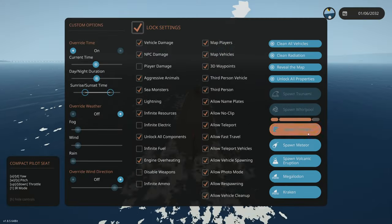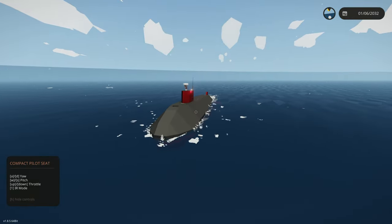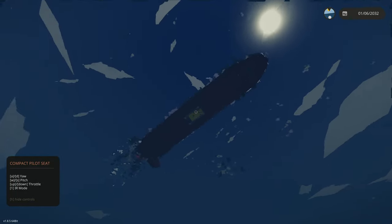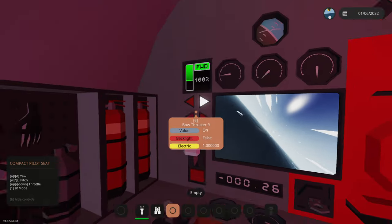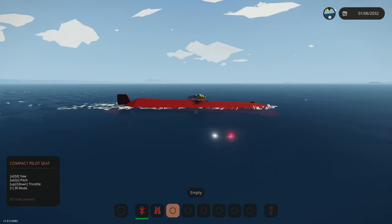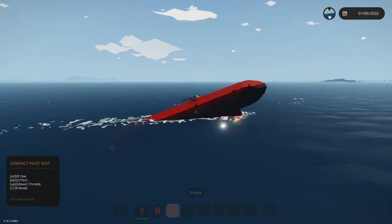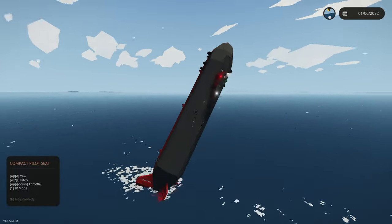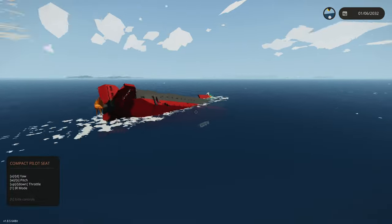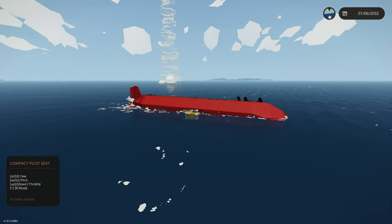The next step: we're going to be spawning a tornado and seeing if my submarine can actually survive one. The sky should be spinning — oh, it definitely is. I think it's touching down directly on us. Let's use our bow thrusters to turn. Oh wait, what's going on? This is what the tornado is doing to us already — it already flipped us. This thing is not really good at surviving winds or tornadoes, I can tell you that much.